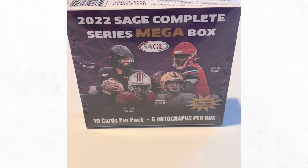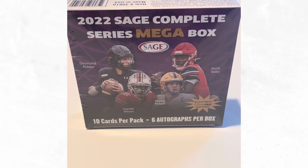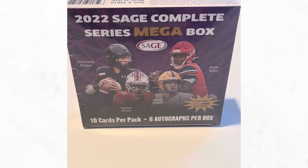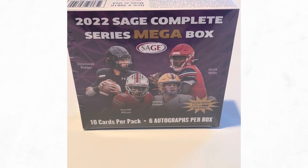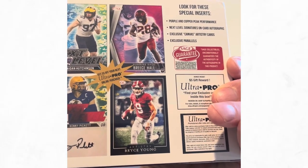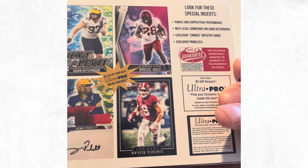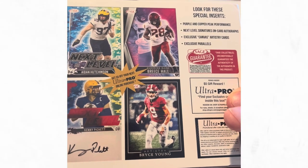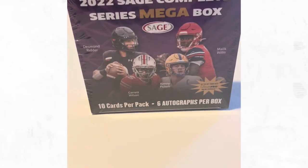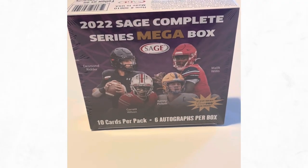Welcome to PRF Cards and Collectibles. We are opening up the 2022 Sage Complete Series Mega Box - 10 cards in this pack, six autos per box. Pretty exciting stuff. Looking forward to some of the stuff we can get in there: purple and copper Peak Performance, Next Level Signatures, Exclusive Canvas Artistry cards, and Exclusive Apparel routes. Cannot wait - let's check it out.